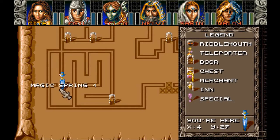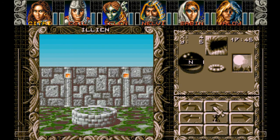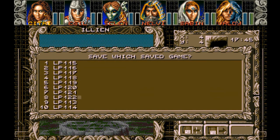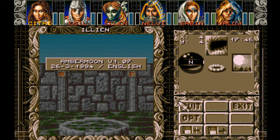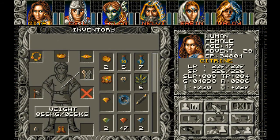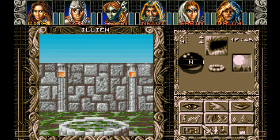All right, so there's Magic Spring 1. Here's two. It's going to save. It's going to be this whole episode — just messing with this stuff. So what happens here? As the coin hits the water in the wishing well, a strange vapor rises up. You inhale it, and then all of you feel much better than before. Better? Really? That's all you can tell me? That could be anything — it could be absolutely anything.